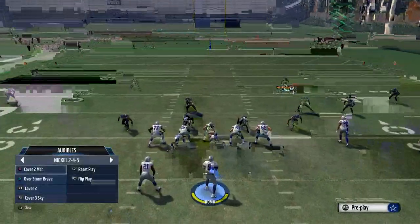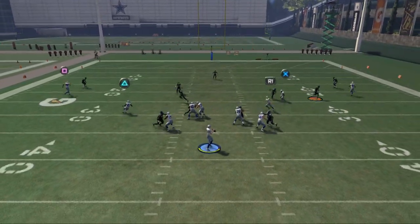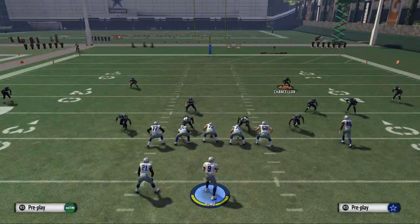One other thing with this formation is the running back route. This is an underrated route — you can really pass lead it through the zones, so it's a really nice option.